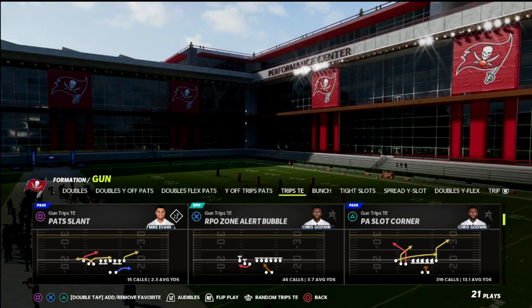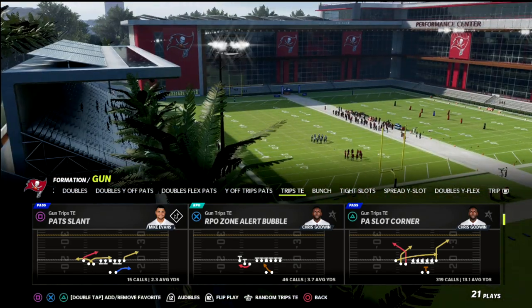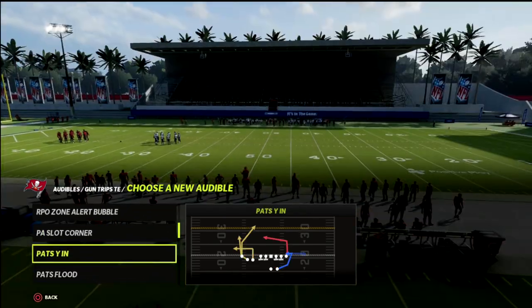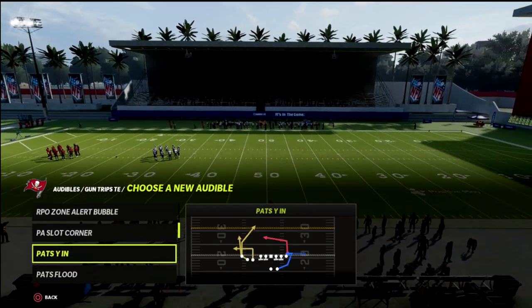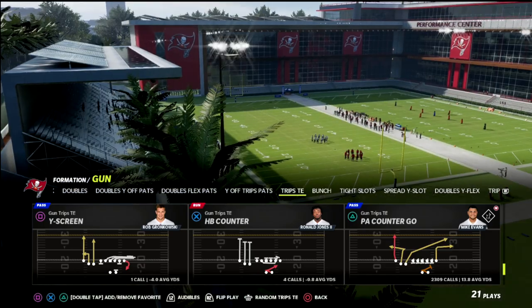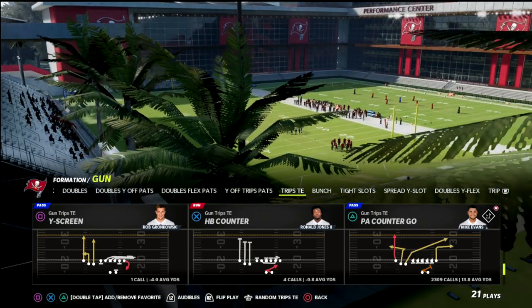In this video, we're talking specifically about a route combo set that I really like, and you can actually do this out of any play. If you don't have the Hot Route Master ability, I would recommend doing this from the play Pat's Y-N. But you can do this from any play as long as you have Titan Apprentice or Hot Route Master. I like to do this out of PA Counter Go, but it really doesn't matter what play you select.